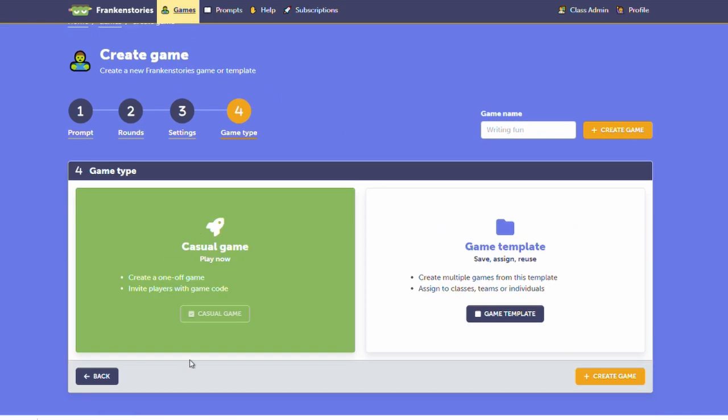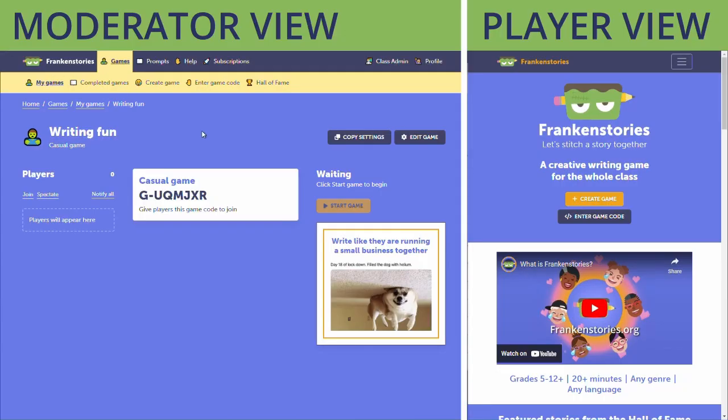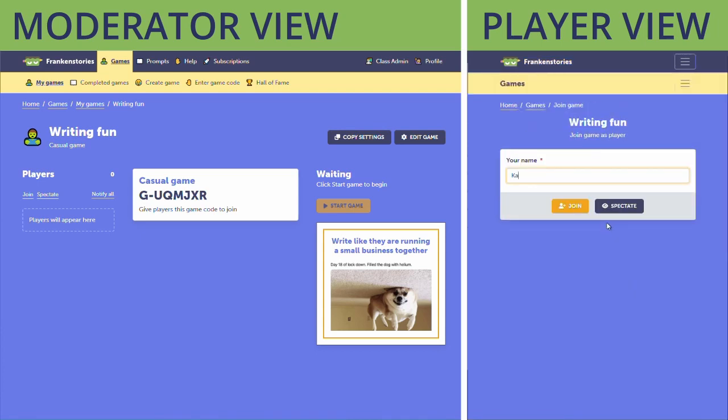I'm setting this up as a casual game which means that people don't need to log in to play. Now if I wanted to I could join the game using this button here, but to show you what this game looks like to a regular player I've got this incognito window. I'll join in, enter the game code, give myself a name, and bam.